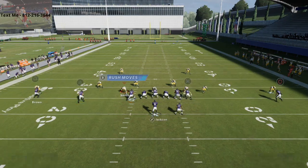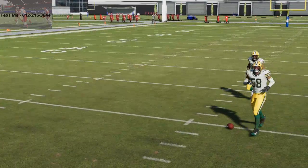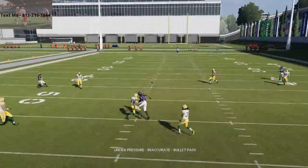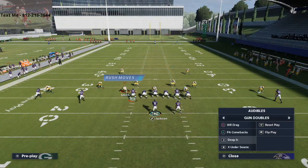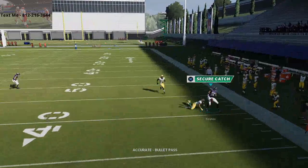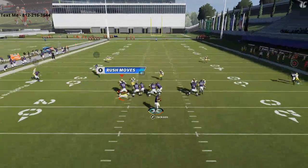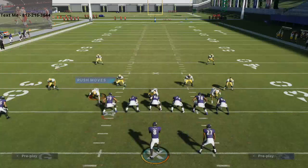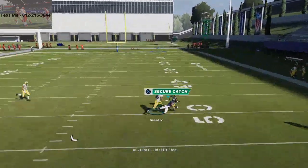Boykin's route is your most consistent read on Deep In — right in that crossing pocket. You can also get the ball against a standard cover two, clicking on when he crosses the middle for a secure catch. PA Comebacks is really good because these comeback routes are unbumpable — they won't get pressed on the outside, and you can consistently get those balls in against man coverage. This formation overall does a solid job against man-to-man, and the slot receiver on a post-in route will beat cover-two man very nicely.